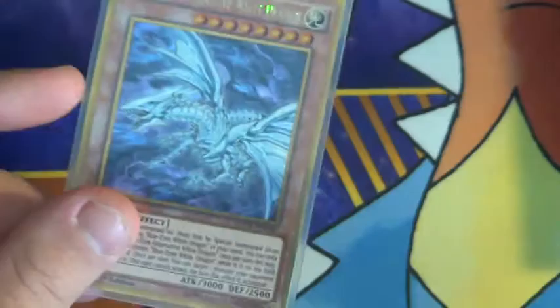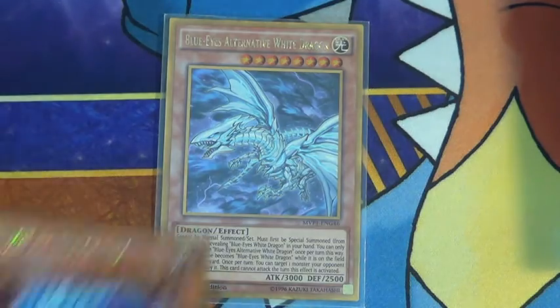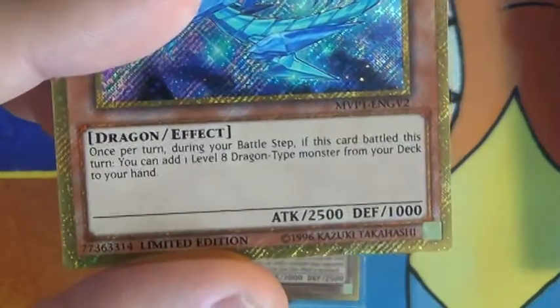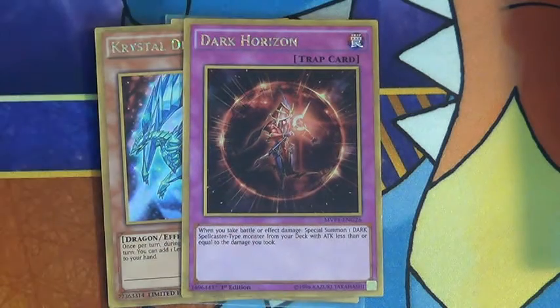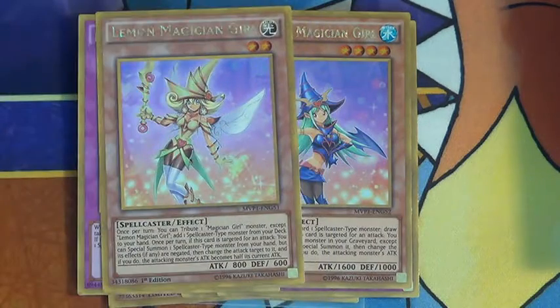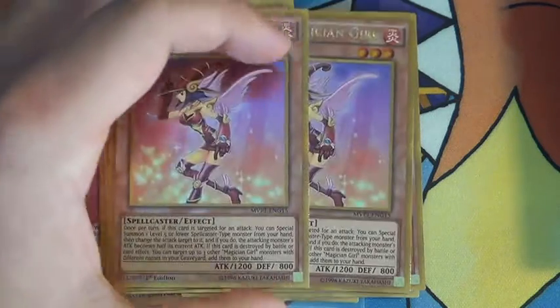So I pulled one alternate, which was actually pretty cool. And here's the other promo - it's the Crystal Dragon. It's basically a searcher during the battle phase, which is interesting. And then a lot of it is just reprints from the first Movie Pack, like the Magician Girls - those are pretty cool.